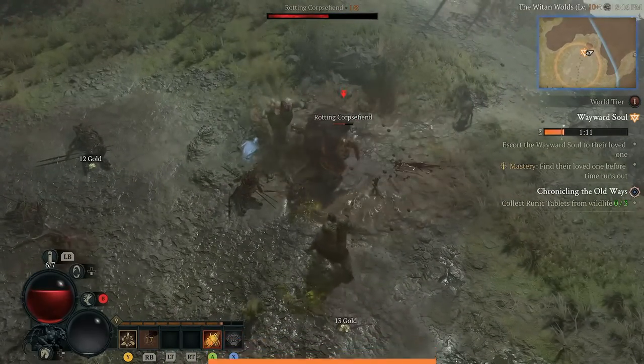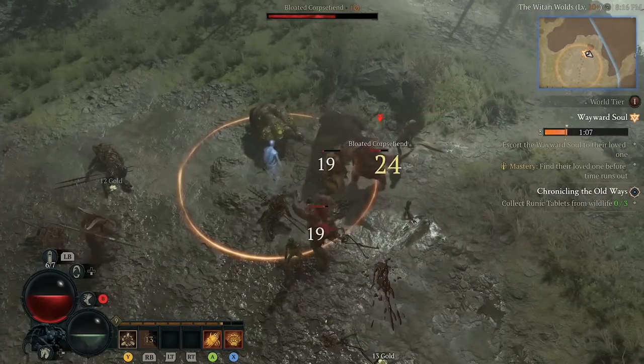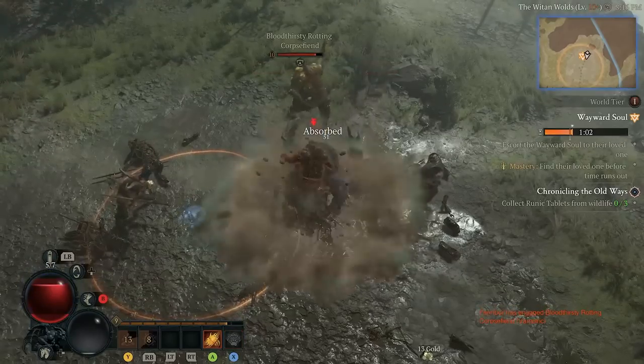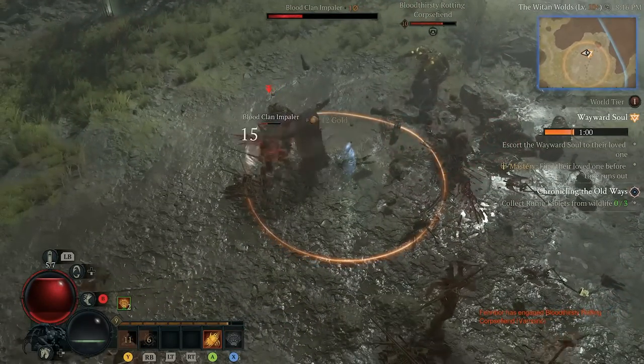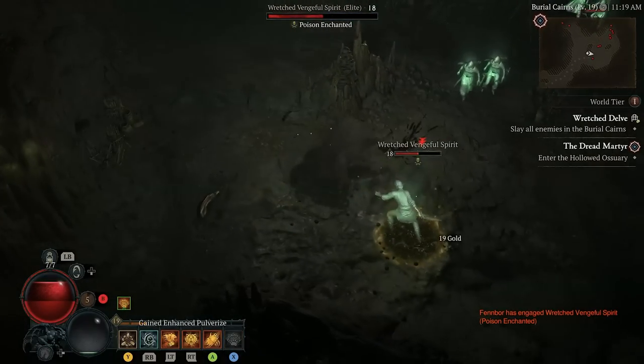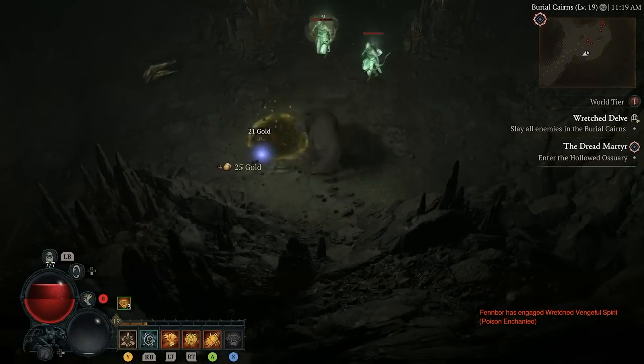This Pulverize build is one of the most popular Druid leveling builds in Diablo 4 right now. While the Druid can feel a bit slow to start, once you get up and running with Pulverize and the Aspect of the Ursine Horror to transform this skill into an area-of-effect powerhouse, this build can blast through most content and easily deal with content at much higher levels than your current one. So, let's get started.